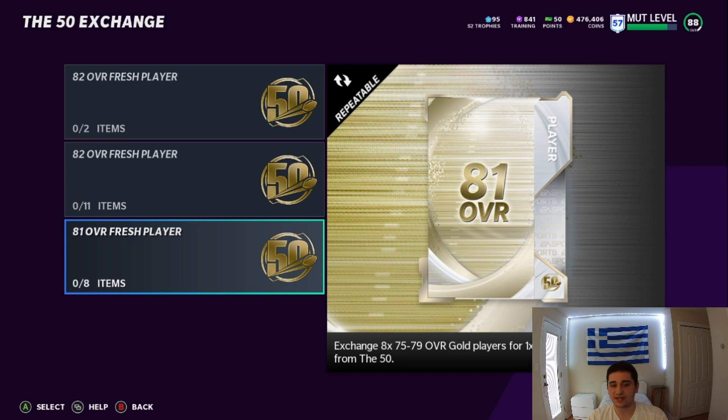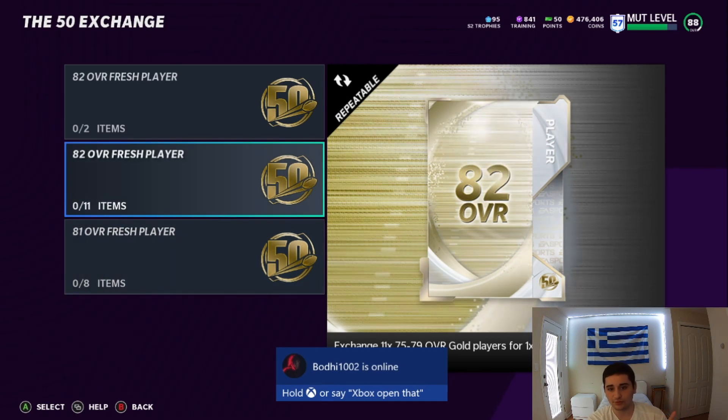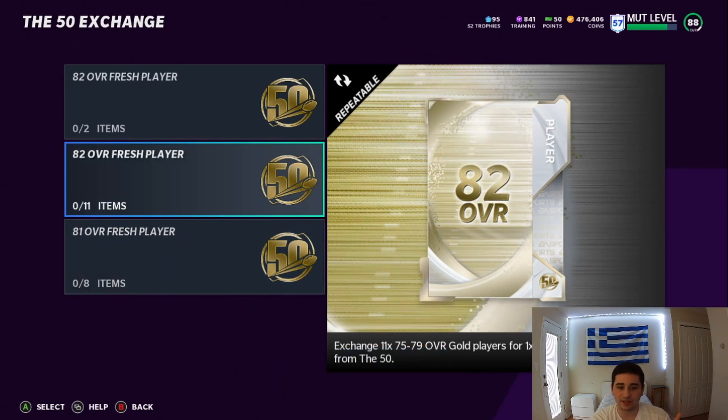Those 82s are going for about 26,000 coins. So say you get four of those, you make 100,000 coins right there. And even if you can put those into the set, if you have no 81s or 82s, do this set right here - put in 11 seventy-five to seventy-nine gold cards. Also go do the other exchanges. You get 75 to 79 golds for doing the other exchanges - you don't got to buy these cards. You can always just do this set, get it done, and then just sell the 82. Or you can put it right into the set.